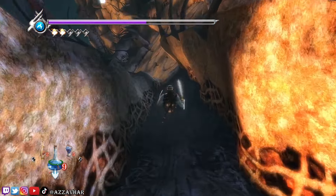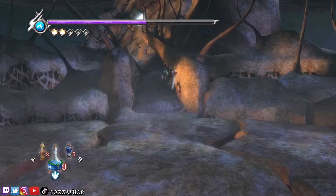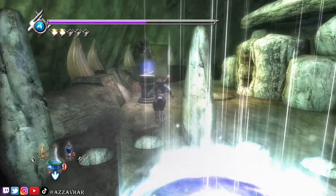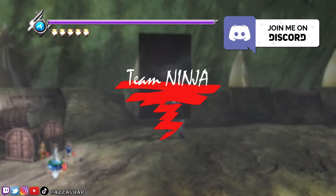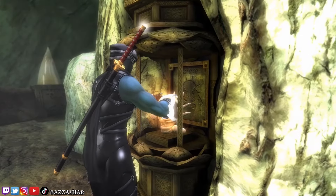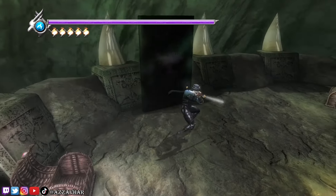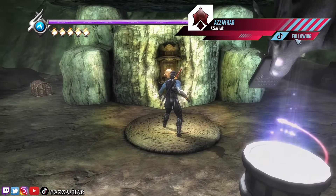After that, grab the key item and head on forward. We are very close to the end at this point — we've got a couple more fights to do, we've got all the scarabs, we've done all the fiend challenges. Make sure to grab the Team Ninja logo there. After we grab the logo we can put the key item in. Make sure to pop a cheeky save, grab the Team Ninja logo, and any elixirs from these chests before we proceed. When you're ready, jump on up.